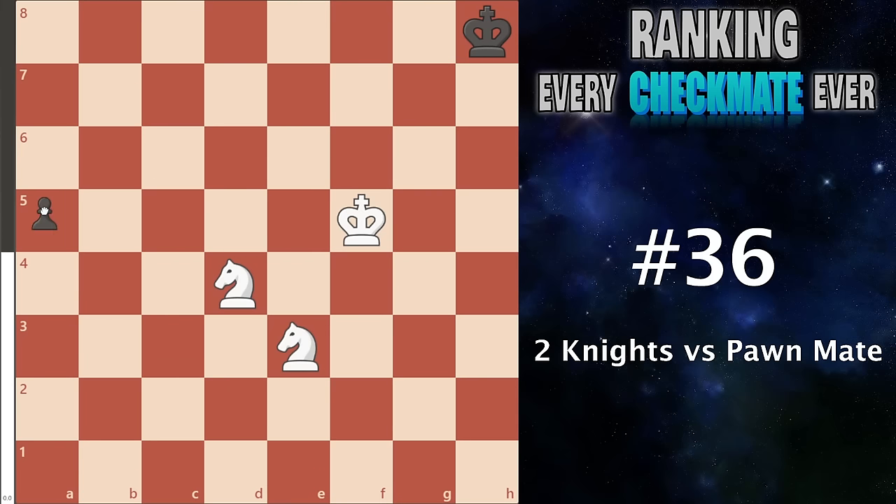If the pawn is on a5 it is a draw, but if it's on a6 then it is a win, but if we go one square over to b6 now it is a draw again. If we go another square over, now it is a win again. It looks literally completely random — only god knows why. So that question is extremely confusing and hard to solve, but what is the actual process to even checkmate?